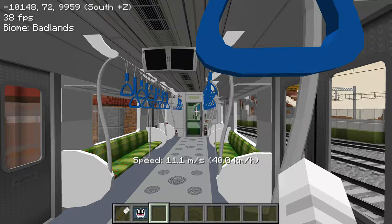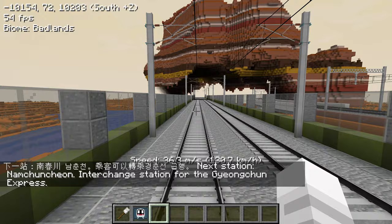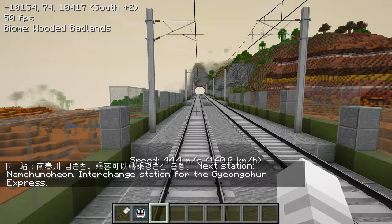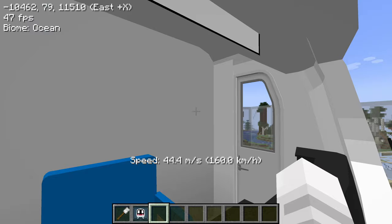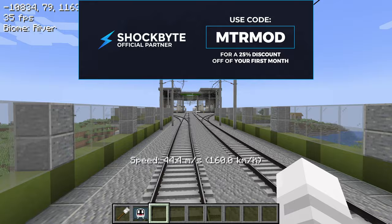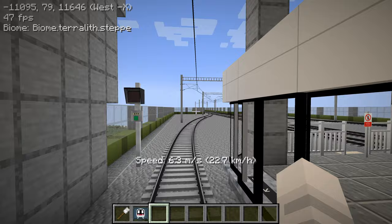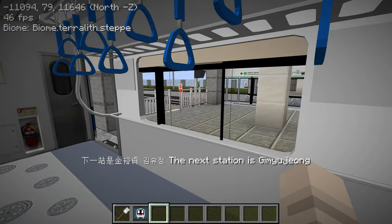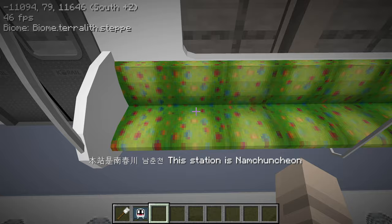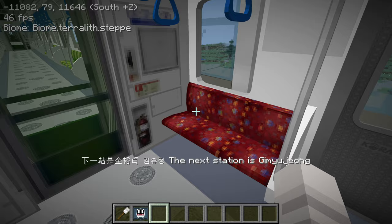I wanted to check out the Gyeongchun Express and the Gyeongchun Line. That train we saw earlier was probably the Gyeongchun Express, and this is the Gyeongchun Line itself. It has a really nice OBJ train, probably added with the Nemo Transit expansion mod. Instead of doing a quest, I figured I'd do another episode on the Let's Play series since I haven't done that in a while. This train is really detailed — look at the seat cushions with their own textures. I think this is a multi-purpose area, and here as well. These are red seats, probably priority seats from the looks of it.